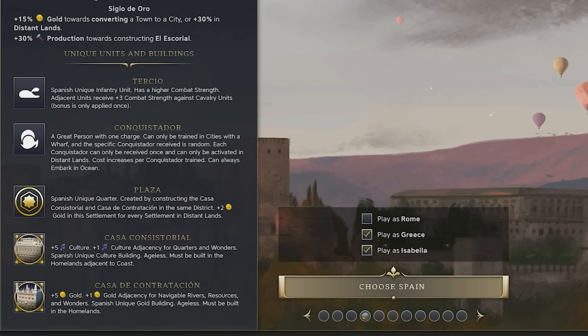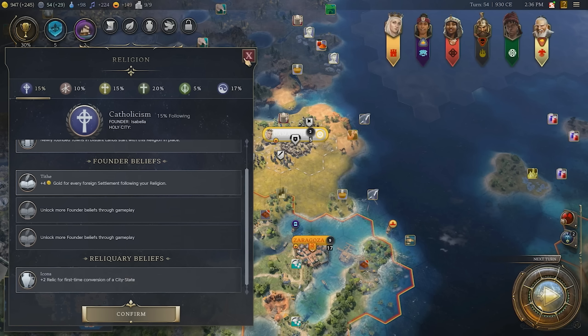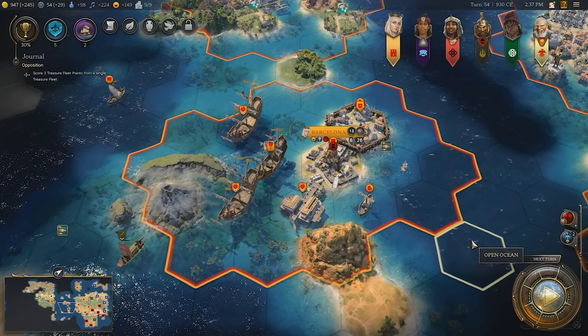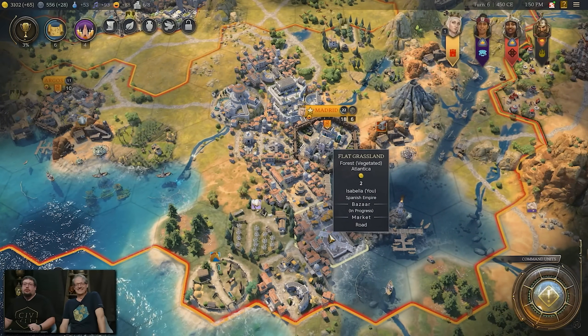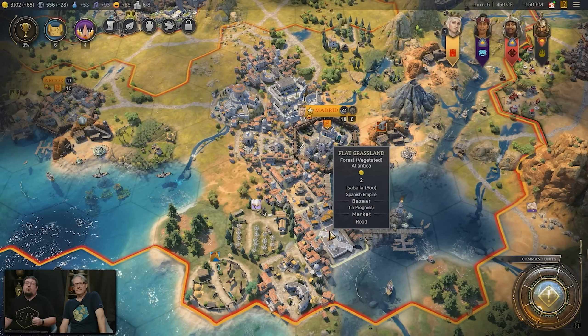As we unpack them a little bit more, here you can see the conquistador — a great person with one charge available to Spain in the second age. You start to understand that they really do operate a lot like great people of the past. This time you can produce each one once and the cost will increase every time you do it. Han China also sees a similar structure, except for them it's a scholar-bureaucrat rather than a conquistador, and these units will have their own one-time triggered ability to produce big yield or some similar benefit. With Spain of course it was more about the distant lands.